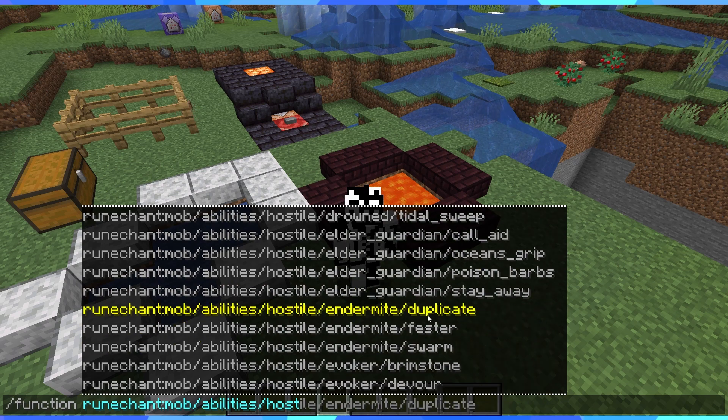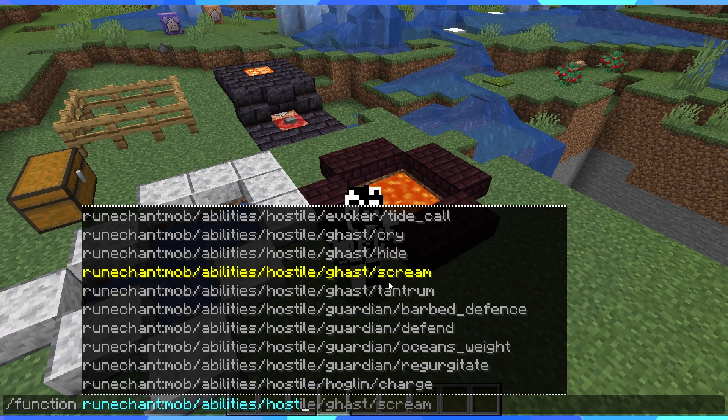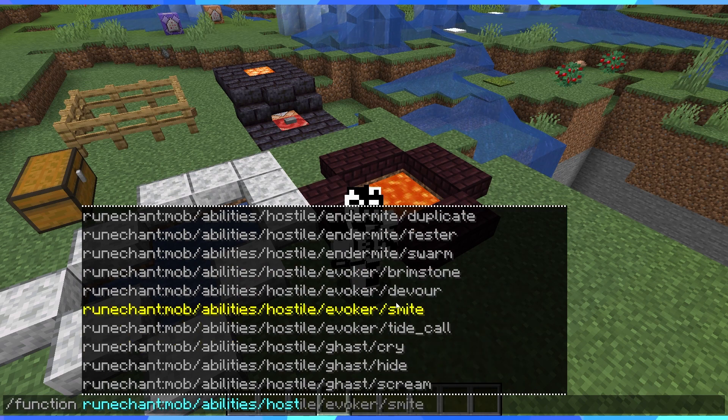Endermite — there's the first missing ability. I have to go through my documents, find out which ability it is — not duplicate fest or swarm — and figure out what's wrong. I'll go through the whole list, write them all down, and note which ones I need to look up before sifting through folders.